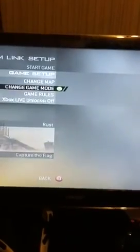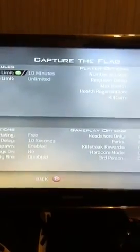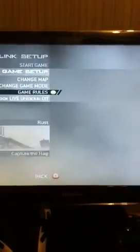Now I'm going to go into System Link, create game, and go to game setup. I'm going to change the map to — let's just go with Rust.